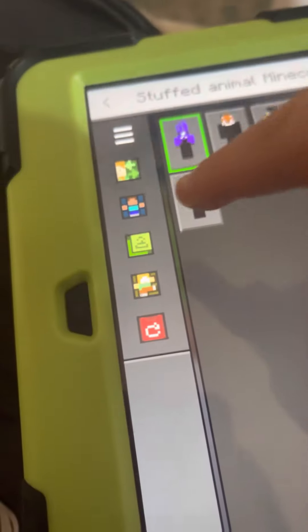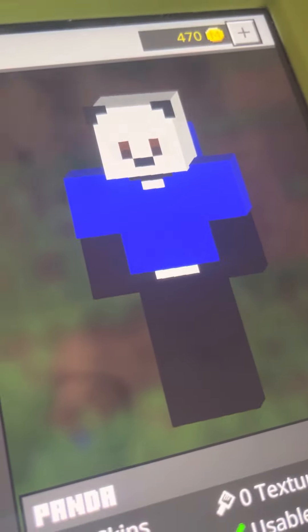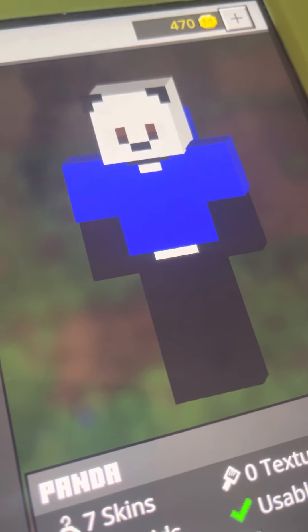Guys, make sure to subscribe! I have more Minecraft skins — this is the stuffed animal Minecraft skins pack. These are like stuffed animals you'd probably see at the zoo. Here's a panda — yes, it's a panda. Sorry guys, I couldn't edit the black around the eyes, I just couldn't.